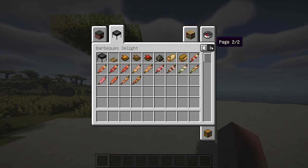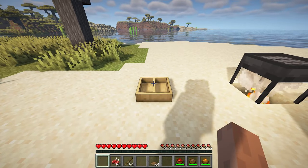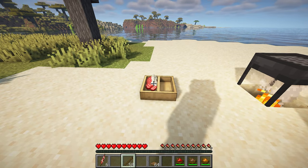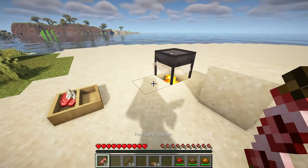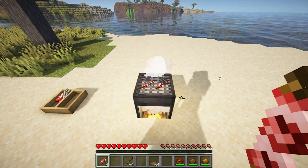Barbecue's Delight is an add-on for Farmer's Delight that introduces an array of new skewers, seasonings, and specialized blocks. Players can utilize the ingredients basin to prepare skewers by interacting with it, then holding a side dish and a stick in their respective hands, and interacting with the basin again to craft the skewer.